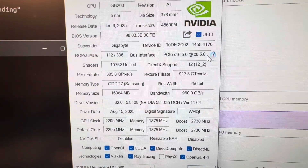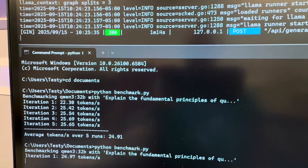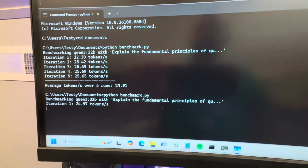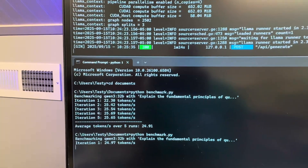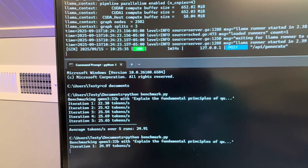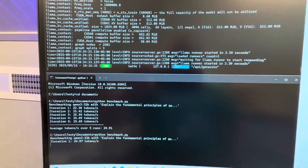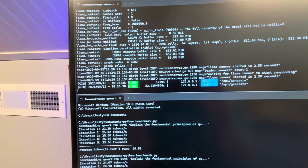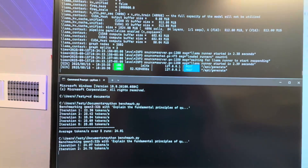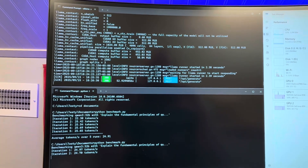With the PCIe lanes set to auto, it does correctly go to 8x8 and not 8x4. It does show five lanes each. Something very interesting is happening with the 5080s — we're getting 24-25 tokens a second, the same as we were getting with the 5070 Ti's, even though both cards are on PCIe x16 slots that share the CPU rather than going through the chipset.